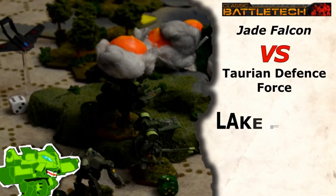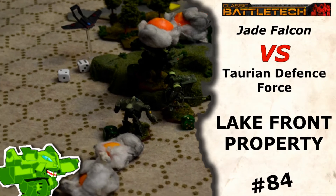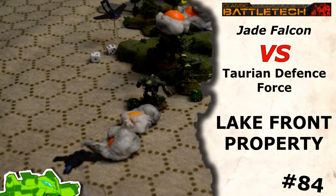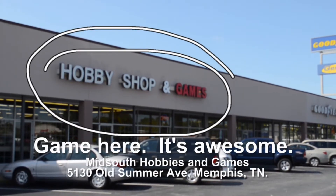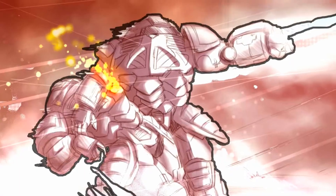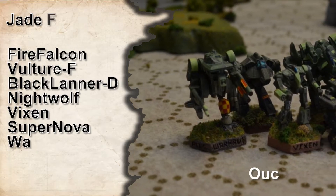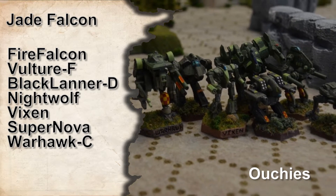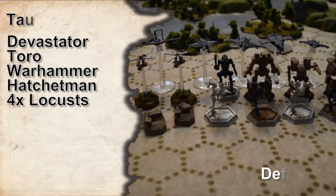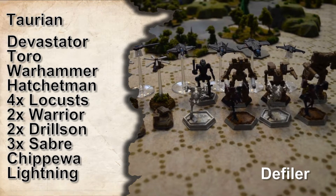Lakefront property is so hard to find out in the desert, what with the giant robots and the explosions. That's right, the Jade Falcon is fighting for some real estate against the Taurians. The Jade Falcon forces consist almost literally of the first four record sheets off my stack with whatever else would fit into a 15,000 point list, while on the other end of the map, the Taurians have fit a company and a half into 15,000 points with air support.